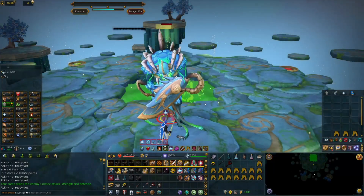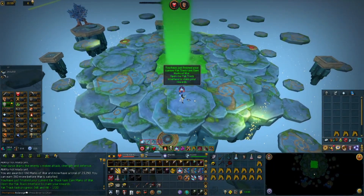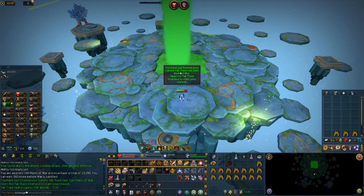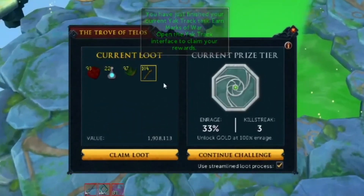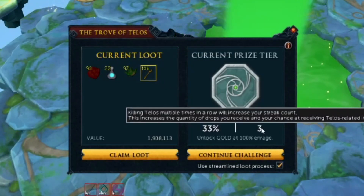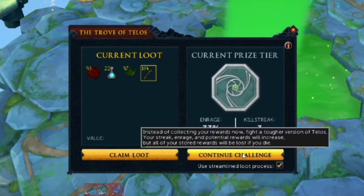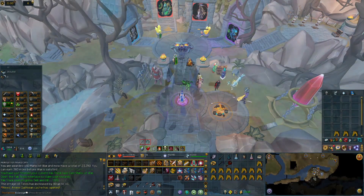Here is the loot - nothing too big, but it does add up to something nice. We also finished our yak track, which is very nice to see. Here we go claiming our loot - this is a three kill streak right there. We got around 2 million in loot value on only three kills, which is very nice to see. Now we're headed off to the Wars Retreat to wrap up the video.